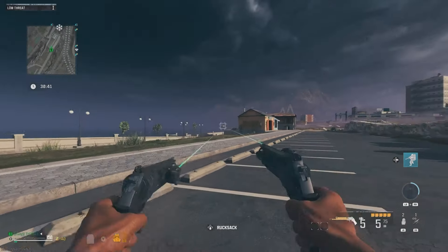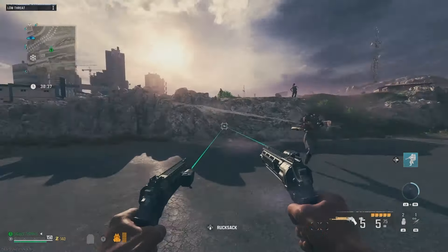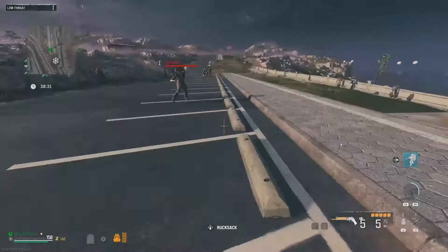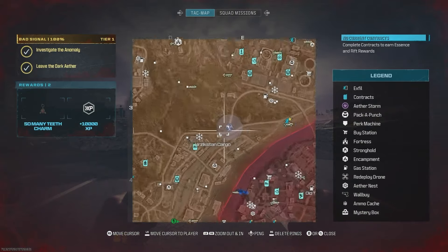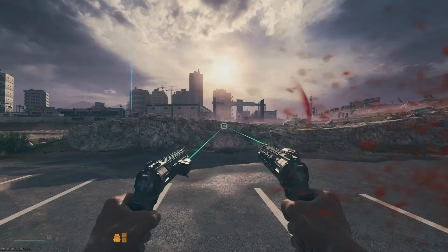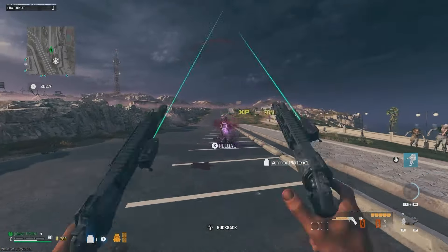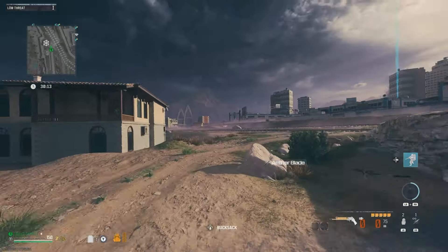As you can see, there's a countdown under your map. It starts at 45 minutes every game. Once the 45 minutes hits, you will then have an additional 15 minutes to exfil from the map. During that time, the storm — which spawns randomly on the map — will begin to expand until it takes over the whole map. Once that 15 minutes hits zero, the whole map will be taken over. If you have not exfiled, you've lost everything — you are dead.